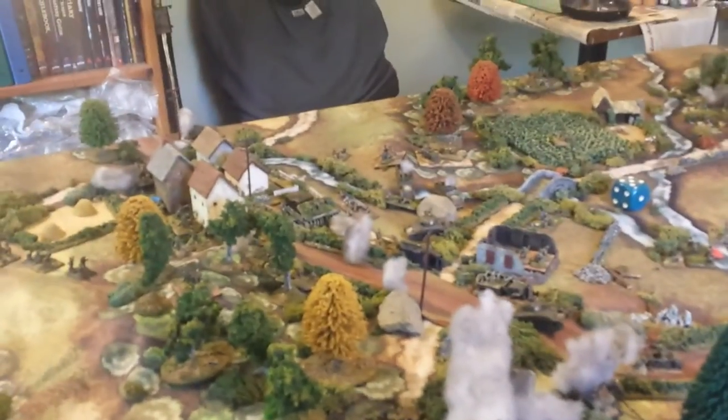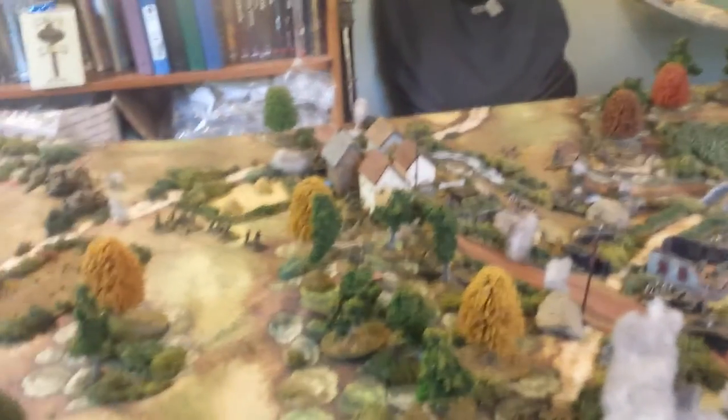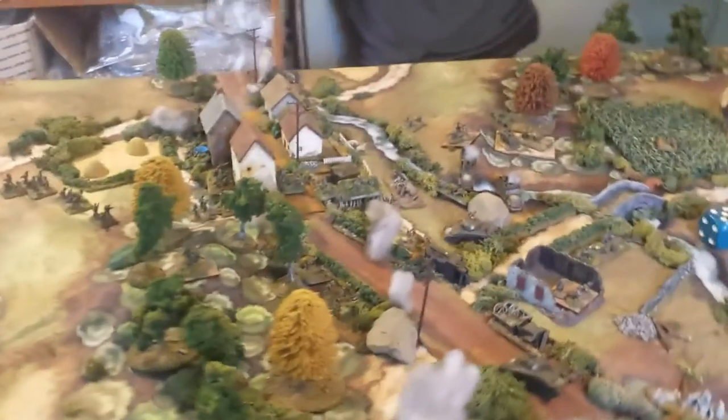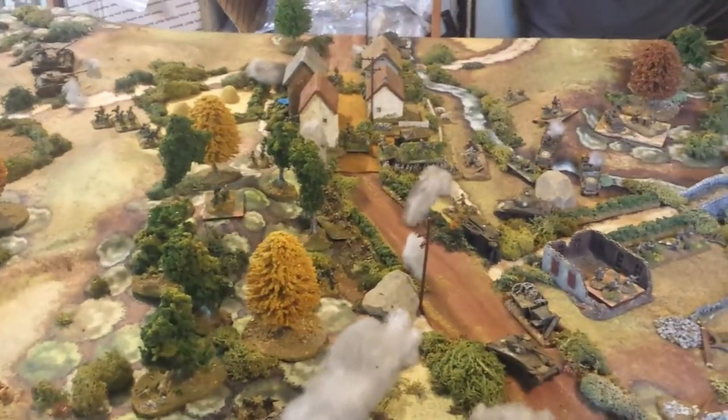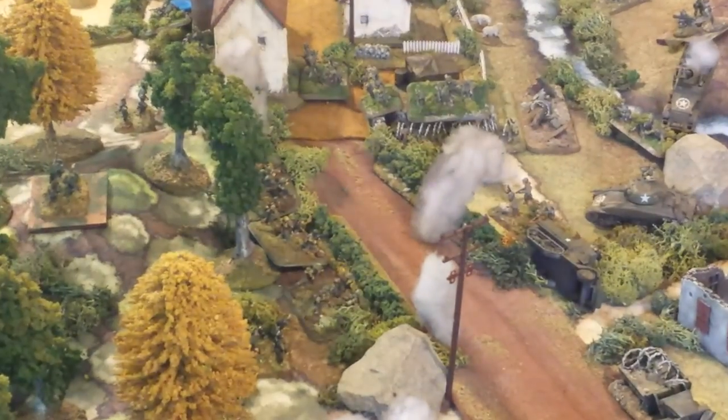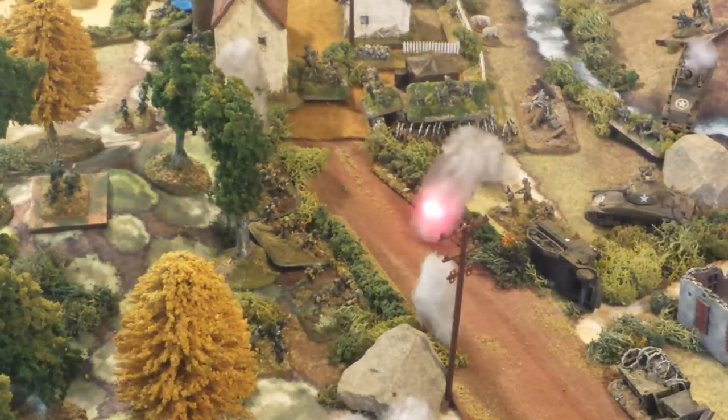On this side, the Germans are in a position to take that village. You can see the Germans have now fallen back — they were originally up in this position, the veteran squads. They were pushed back. One of these units was suppressed but did manage to rally it off.